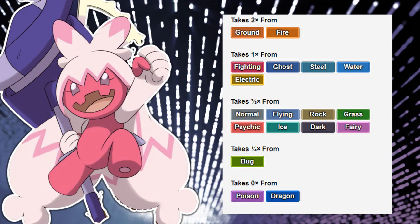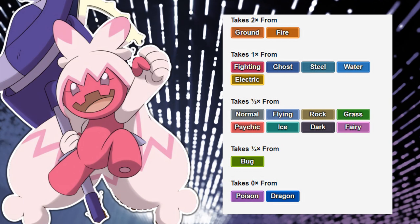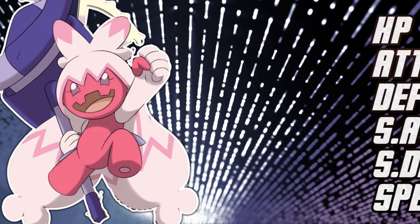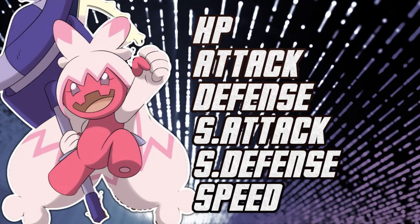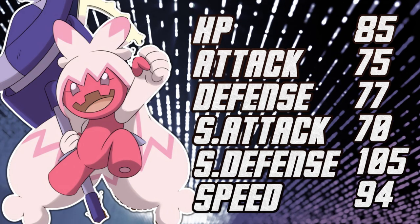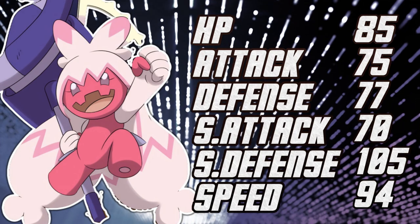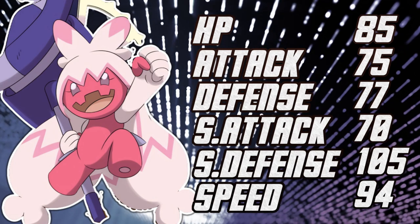Unfortunately, with this typing, it isn't the best offensively, unless field abuse allows it to be, as Steel types and Fire types will definitely come in on this and resist its main STABs. Tinkaton's stats, however, are both really great and maybe not so great. It's fairly balanced, I would say, with good mixed bulk — 85 HP, 77 and 105 in Defense and Special Defense respectively. And its Speed for being a tanky mon is quite speedy, 94 Speed, that's going to allow it to really deal with a lot of threats.